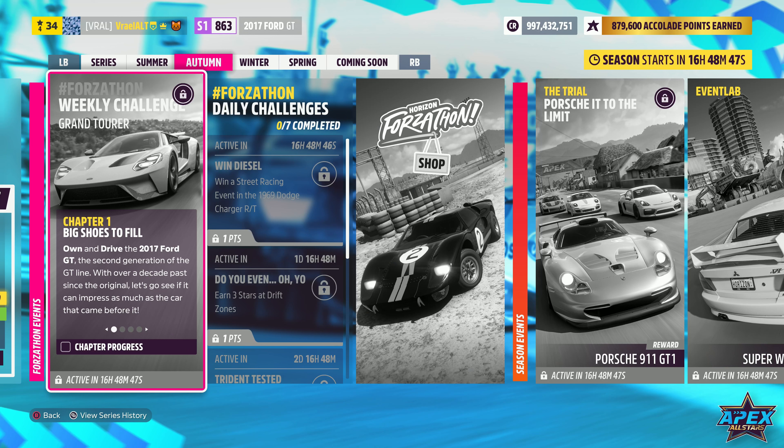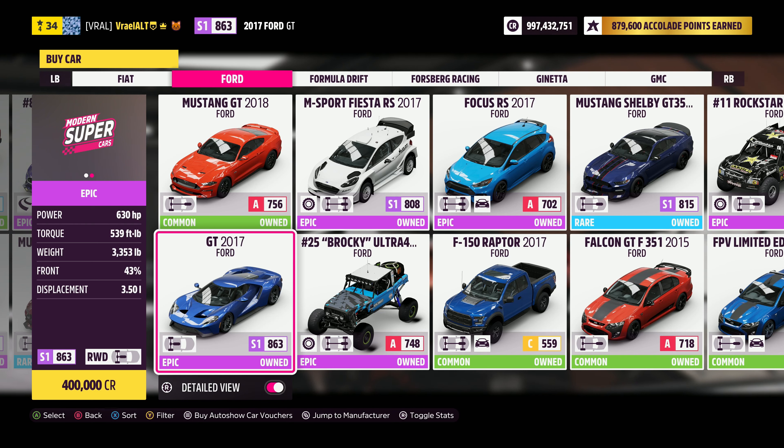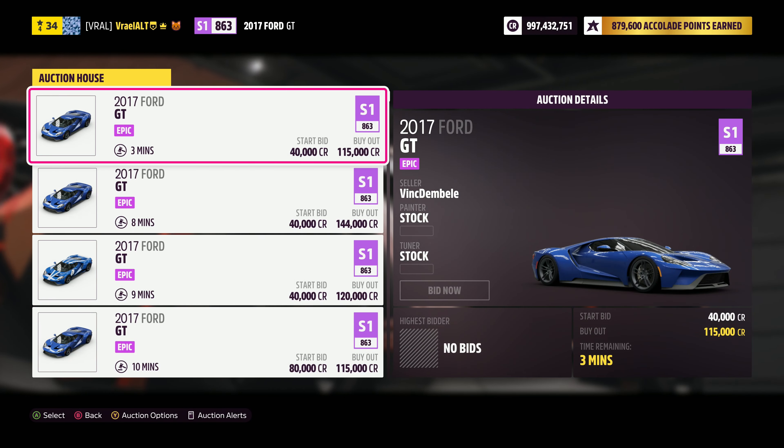Chapter 1 is Big Shoes to Fill — own and drive the 2017 Ford GT, the second generation of the GT line. With over a decade passed since the original, let's see if it can impress as much as the car that came before it. All you need to do is own this car. It's available in the Auto Show for 400,000 credits, or in the Auction House for about 115,000 to 150,000 credits.